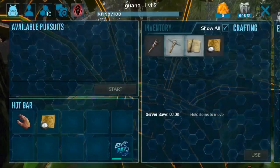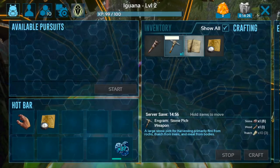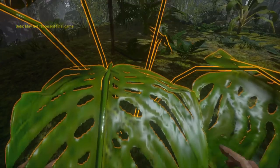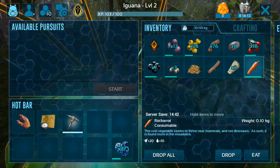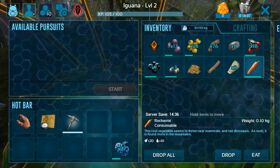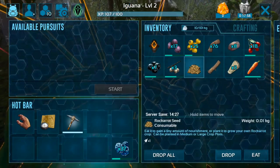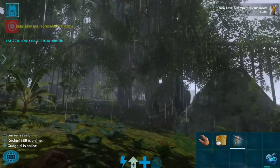Now we can make ourselves a pick, which we're going to do, and drag it to our hotbar. We have a carrot - that's kind of different that you can get a carrot without actually planting any crops. Interesting. It seems to thrive near mammals and not dinosaurs, so it's found in the mountains. Not really sure what that means, but I guess we can find it near mountains.